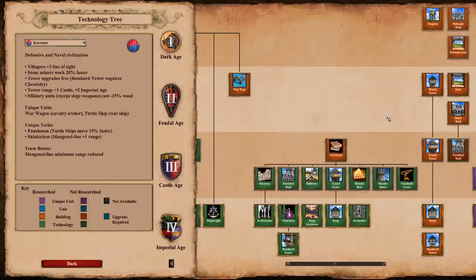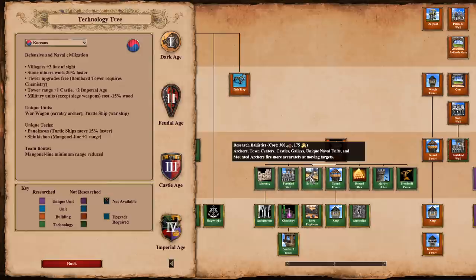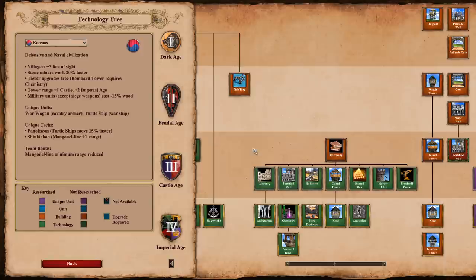First things first - the university researches technology, so let's take a look at it in the tech tree. I'm on Koreans because Koreans, fun fact, are the only civ in the game with a 100% complete university. We'll go through the techs one by one. Ballistics, chemistry, and murder holes are available to all civilizations no matter what. All the other techs have some sort of limitation in terms of which civs can use them and which cannot.